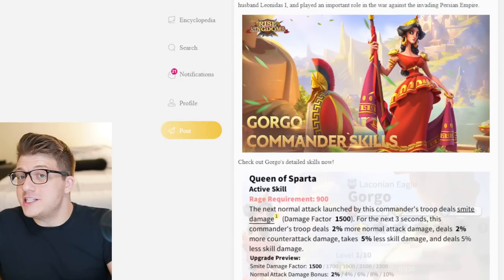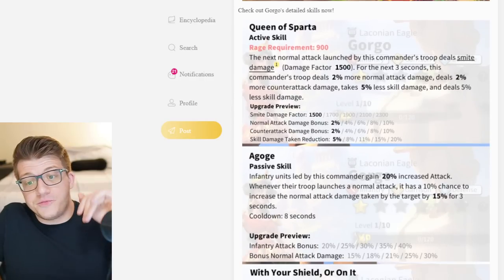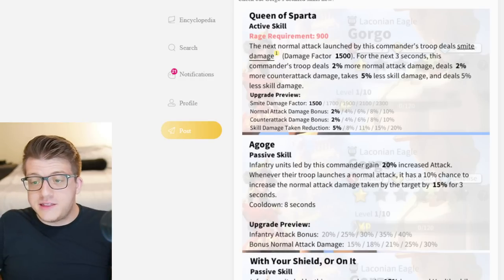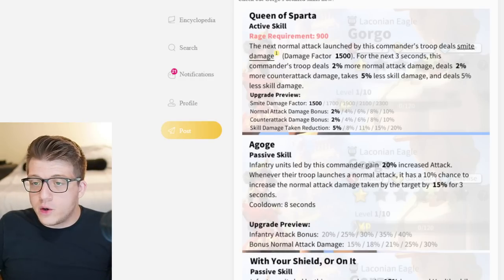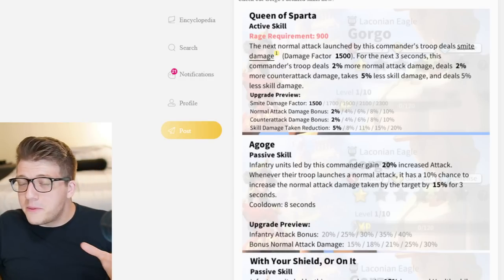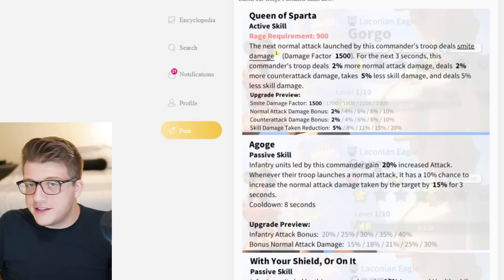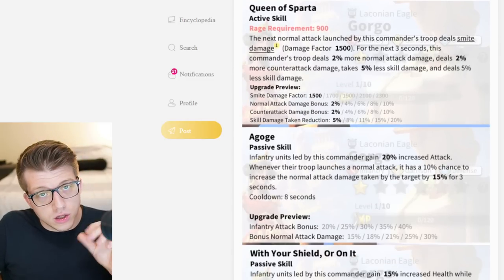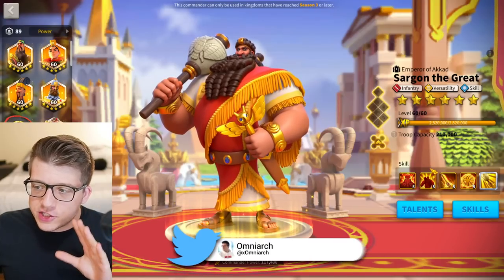The pure stats on Gorgo are insane, but the huge downside is march speed — she's infantry so she'll move extremely slowly. Do I think you should invest in her at 5511? Probably not the highest priority on this list, but it's worth mentioning just based on how good her stats look.